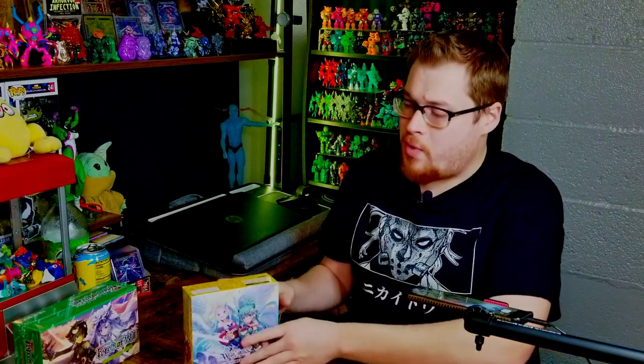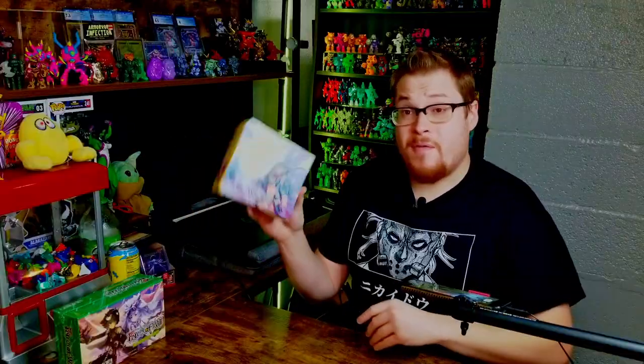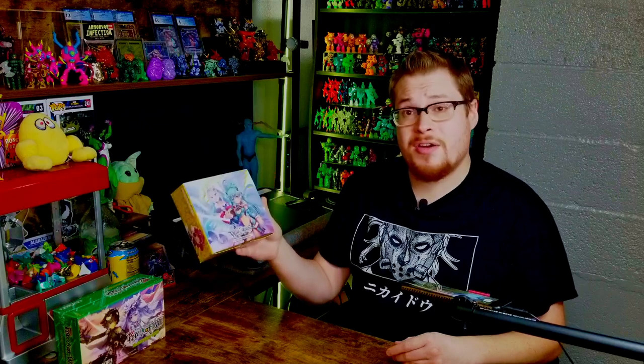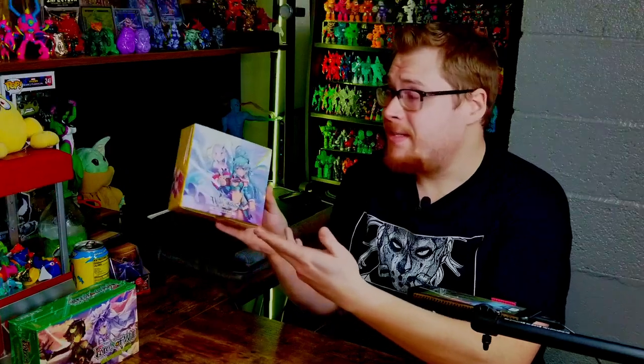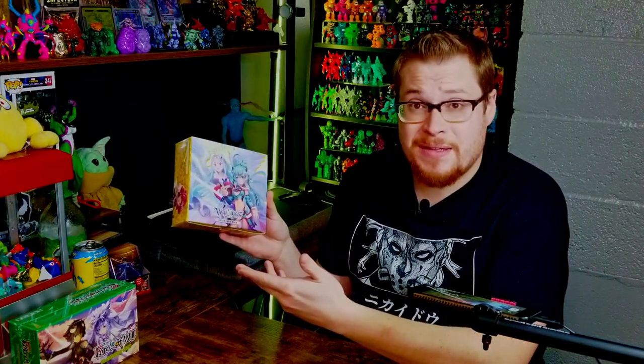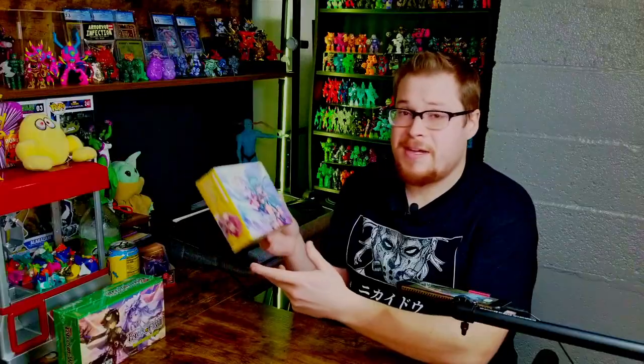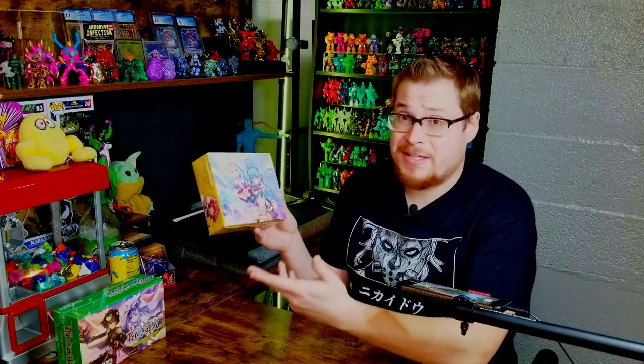Welcome back everybody, it is time for another booster cracking and we're going to jump back into some Weiß Schwarz Interlude Diva. I've opened one of these boxes before - this is the English version, all English cards. I've been looking at TCG Player seeing all the cool secrets and parallel cards you can find in this set, and it just makes me want to open it up. I especially want to go for one of the diva cards because I haven't pulled one yet.